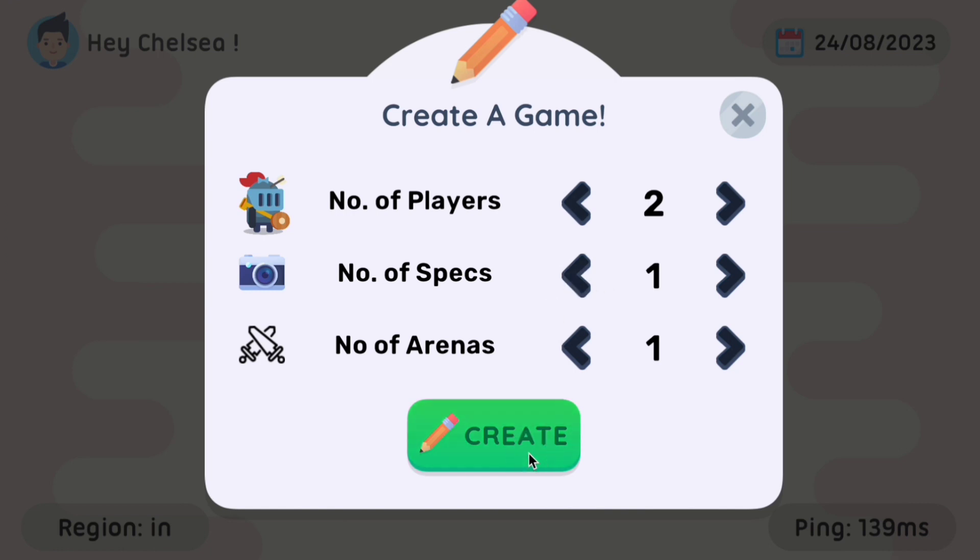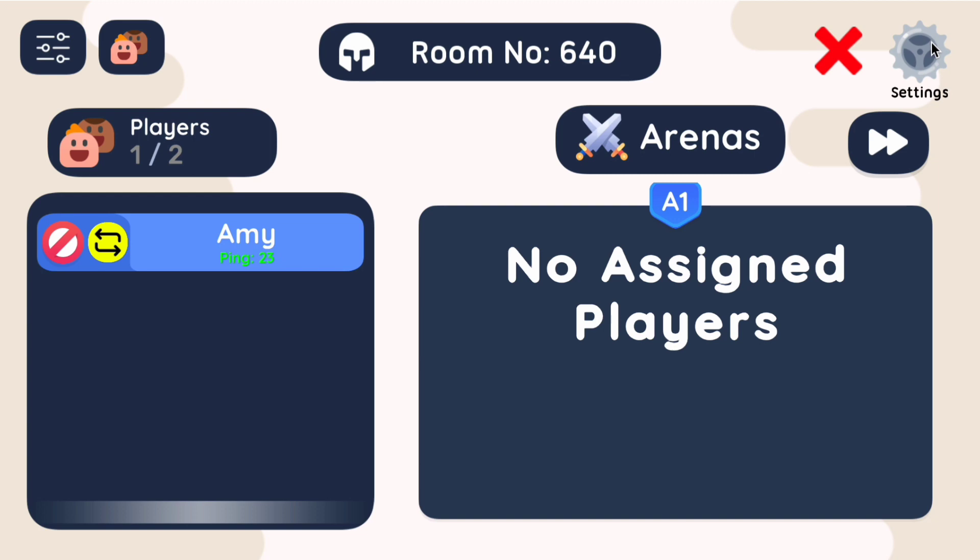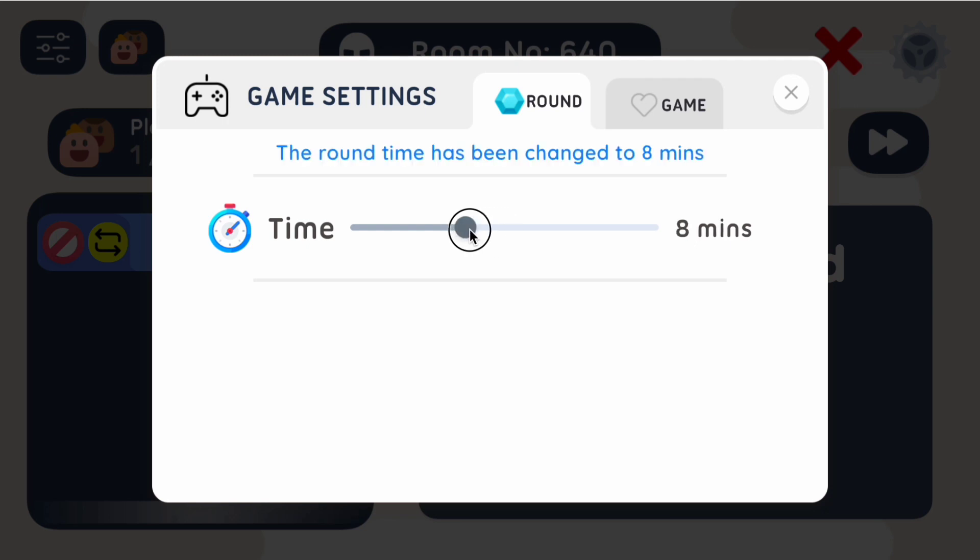Students follow the same link but join as players. They input their usernames and room number. As they join, you'll see their names appearing on my screen. I can see that Amy's in. As a moderator, we also have the ability to choose the time for the round — for now, it'll be a five-minute round.